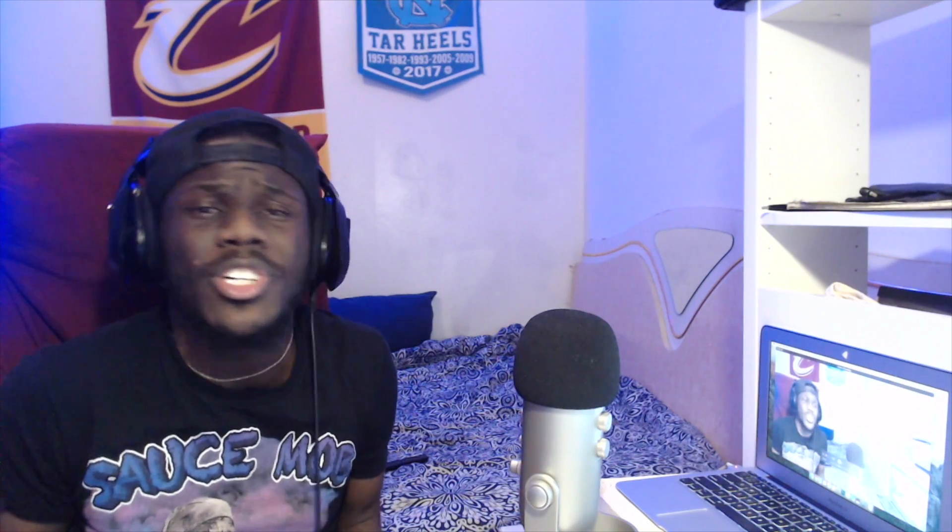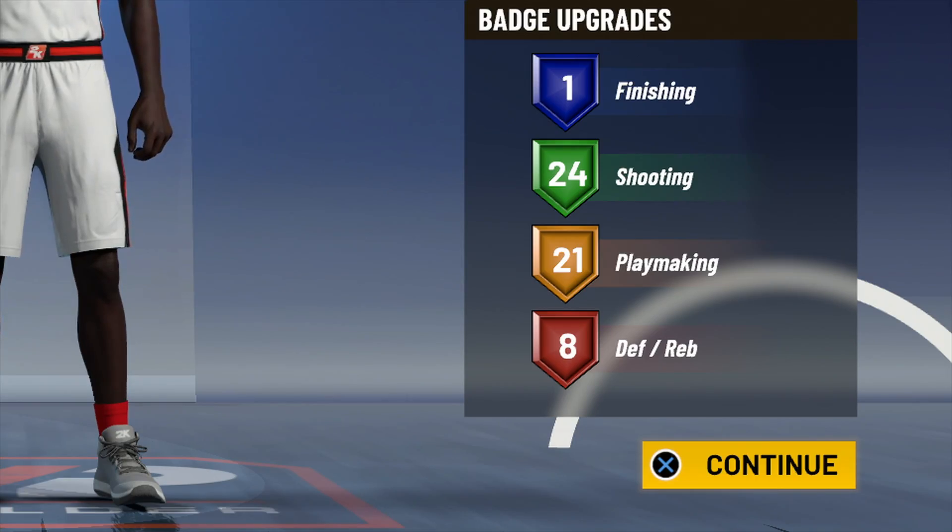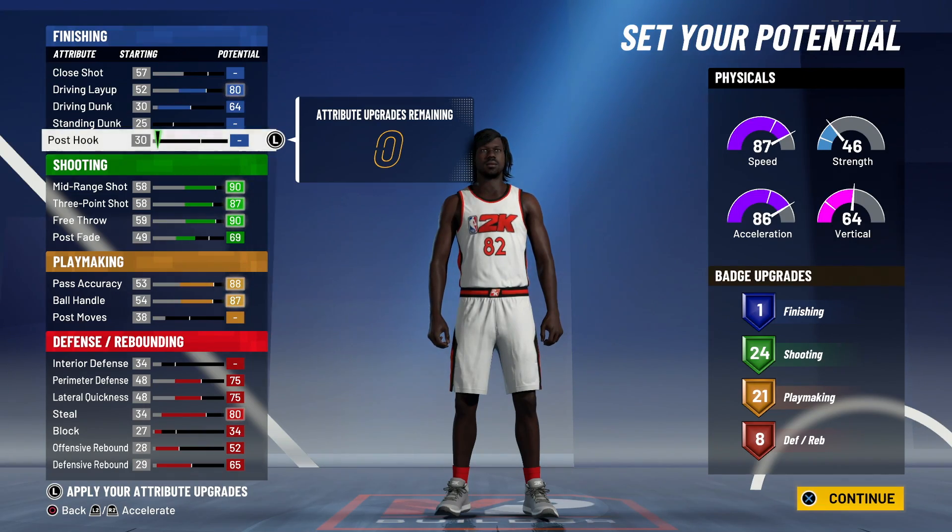Now let's see the badges. We're talking one finishing badge because you don't really need finishing badges when you're a shot creator - you should only be taking open layups. 24 shooting badges, 21 playmaking, 8 defensive badges.